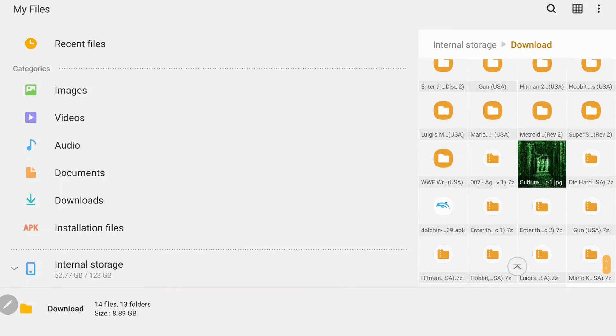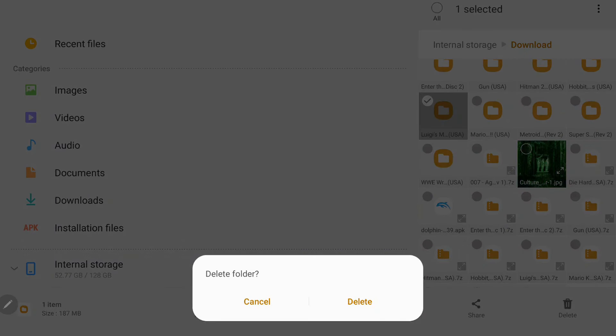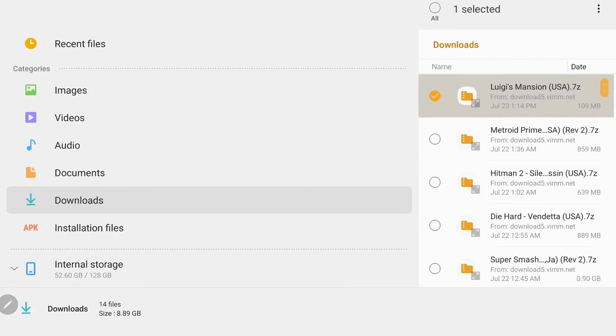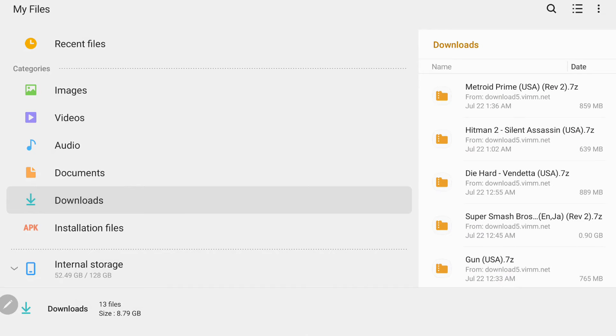Here it is. I'm just going to hold this down and go to the bottom right corner to delete it. I also need to go into my downloads folder and delete it there as well. That should remove it from everywhere on my device.